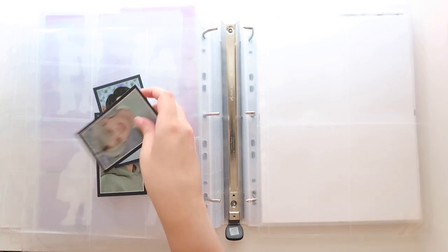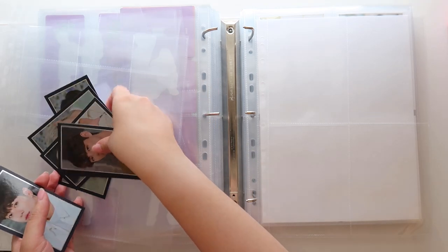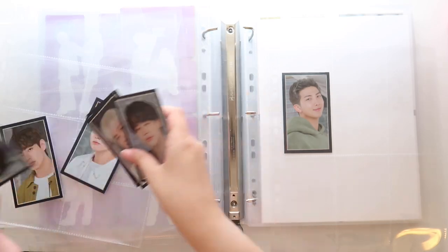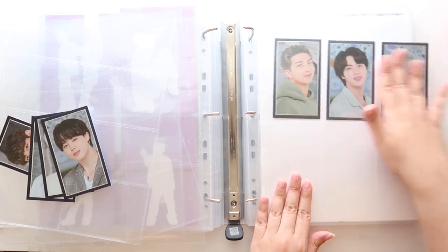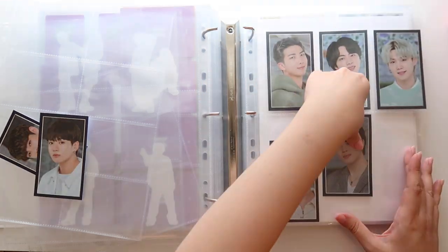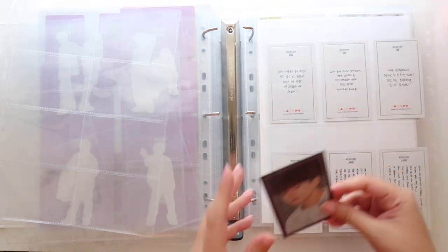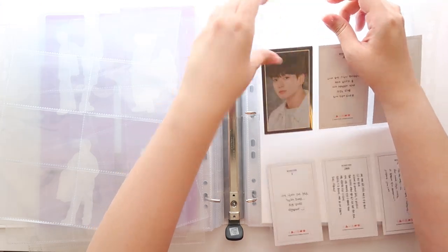We will go in order. I just really like how nice and organized these six pockets are, and they won't slide around. I'm going to put Tae in here with them. When we flip it over, you can see their messages. I'm probably going to put JK up here though, because he might look a little funny if I put him on his own page by himself.